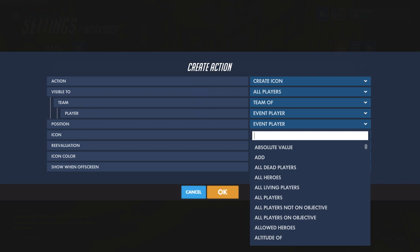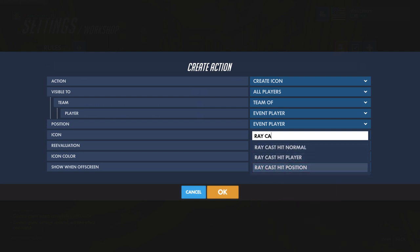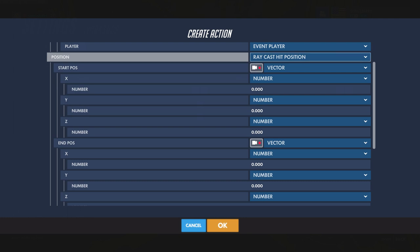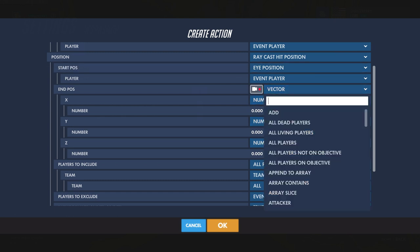For position we need to do a little math. What we're doing here is getting a Raycast Hit Position to the surface. You get a start position and an end position, and what this does is draw a line somewhere in the map. If we cross over some map geometry in that line, it'll return that position where we crossed over. We need to draw a line starting from our eye — our character's perspective — that goes outward in the direction we are looking. So our start position is Eye Position of the Event Player.